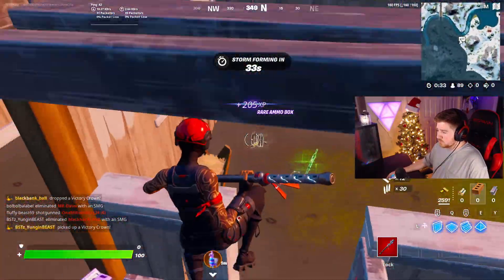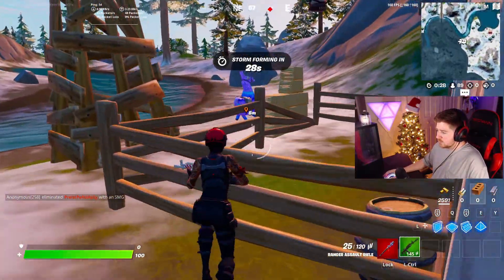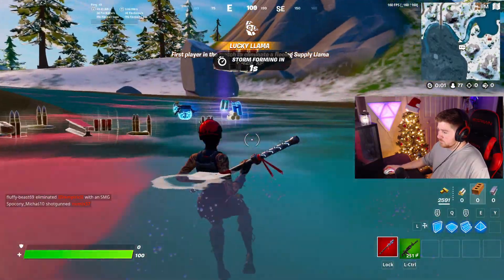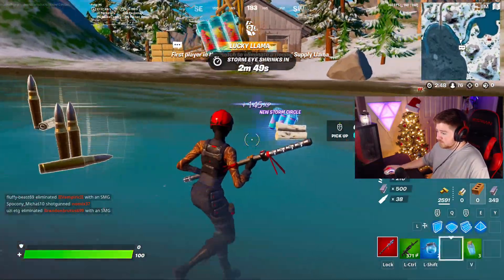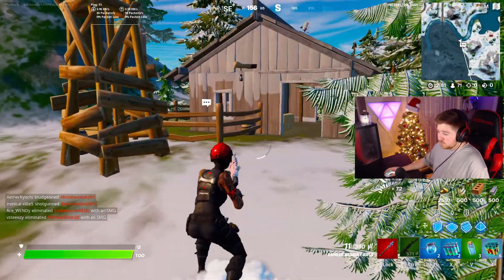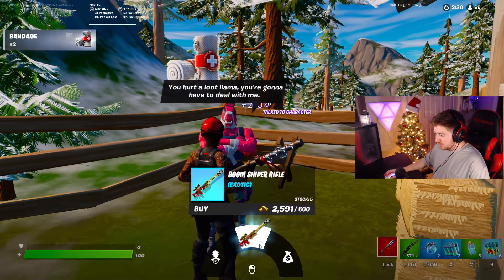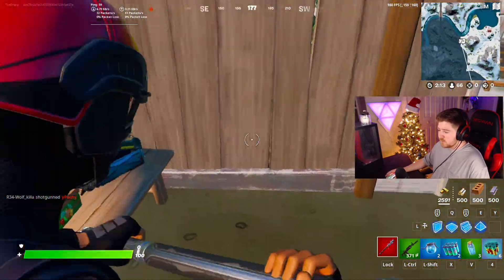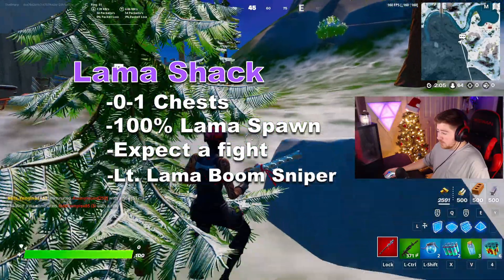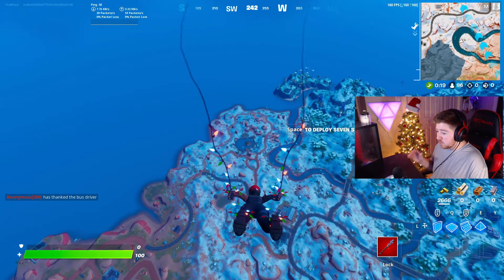There are some fruit spawns and a couple of gun spawns, and the NPC is right there. We took out the llama and got the guaranteed heals — minis, chug splashes, chili splashes, mats, and ammo. So this spot gives you everything but weapons. Also, you can come over to Lieutenant Llama and actually buy the boom sniper for 600 gold. There's one chest spawn here and quad crashers out front.